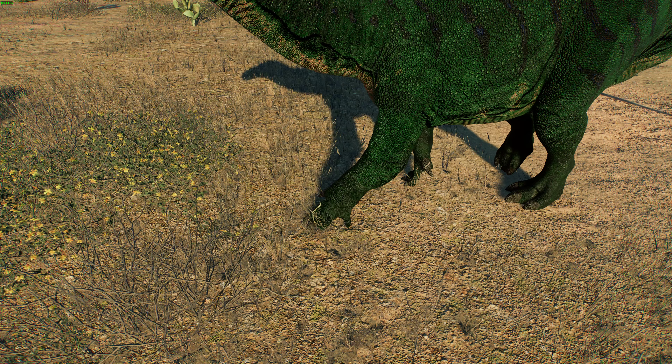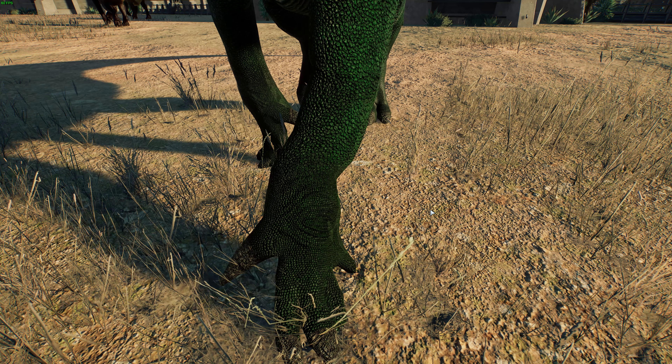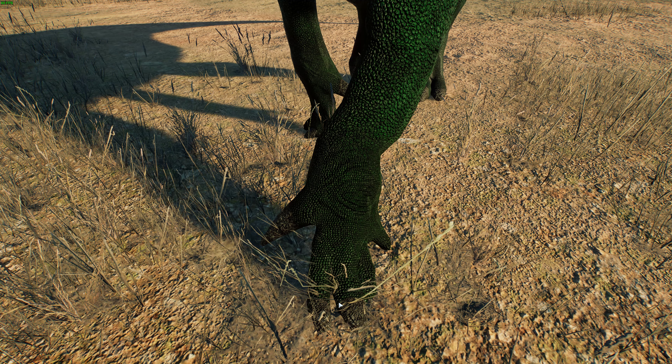This is one of the later Iguanodontians that was getting a bit bigger. You can see the toes here — the skin starting to connect and become those mittens we see in Corithosaurus and Montasaurus. When we get to Aranosaurus, we'll go through that evolution there. You can see only two digits have nails while the other one doesn't. It's got the big thumb spike, which is very characteristic of Iguanodon — potentially used to stab predators, but most likely to stab each other in fighting disputes.